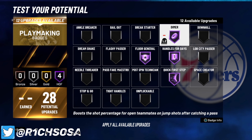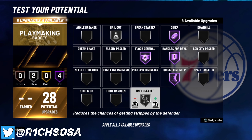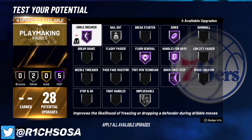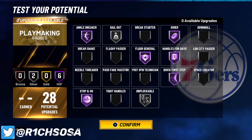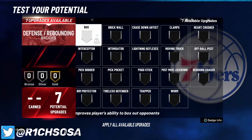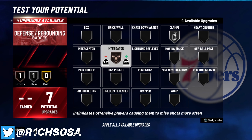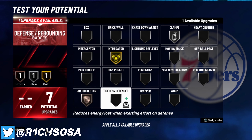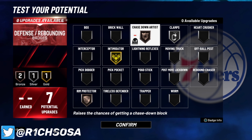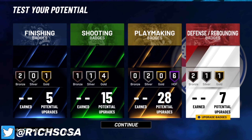For playmaking, the essential badges for yourself are quick first step and handles for days. I'm throwing on silver bailout and unplugable to help out my teammates, and floor general and dimer. You can consider flashy passer as well, but to help myself out even more I'm putting on stop and go and ankle breaker to catch those ankles. For defense, I'm throwing on silver clamps, intimidator on bronze or silver based on preference — you could even go gold — and rim protector on bronze as well as chase down artist on bronze.